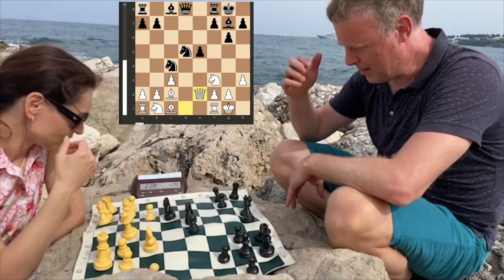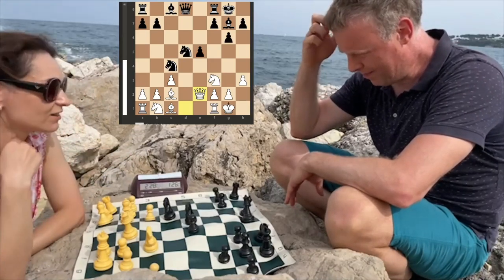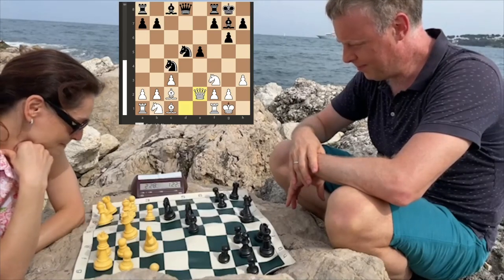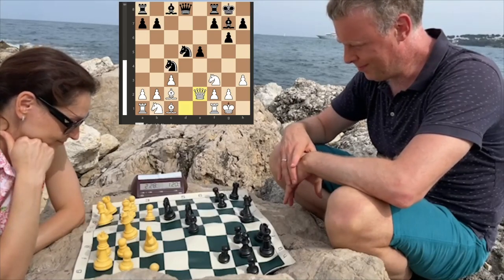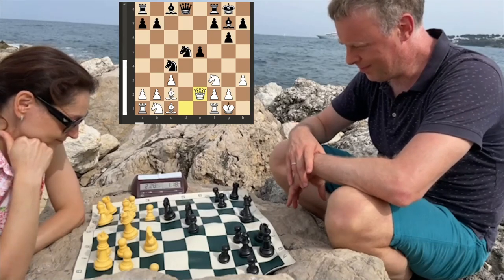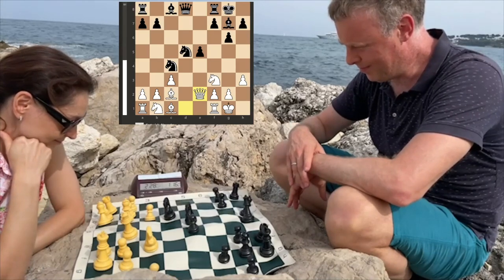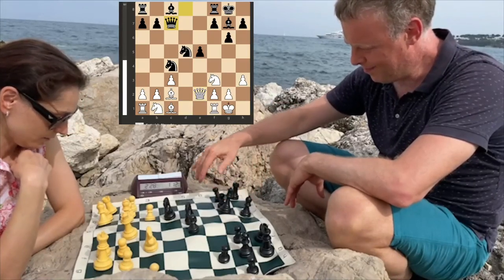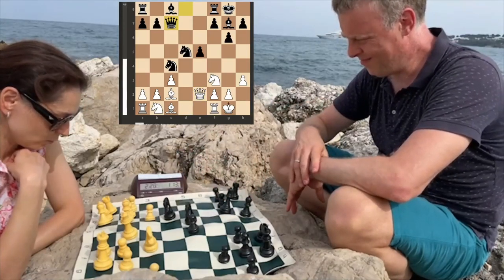This breakthrough in the center opens up the position and helps my bishops. The position is about equal nevertheless, although I do have a time advantage — one minute, which is quite a lot for a three-minute blitz game. Queen to c7, protecting the knight on c4.